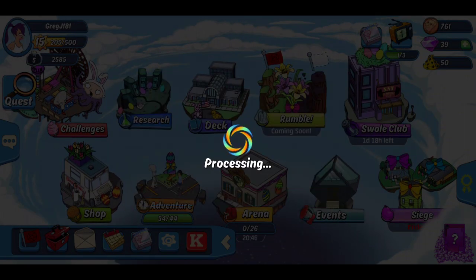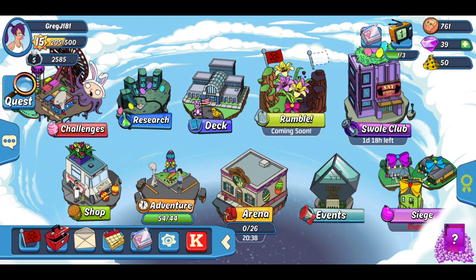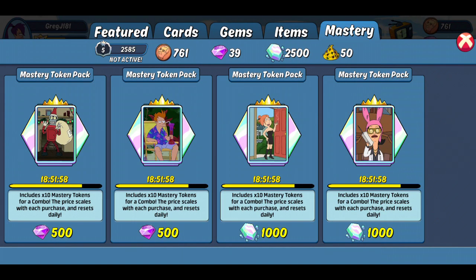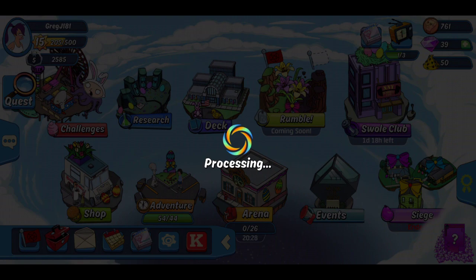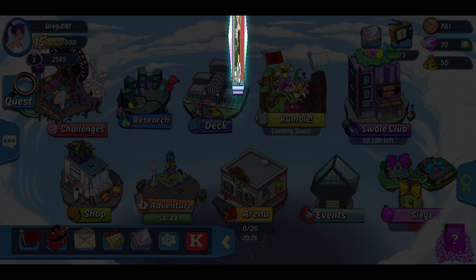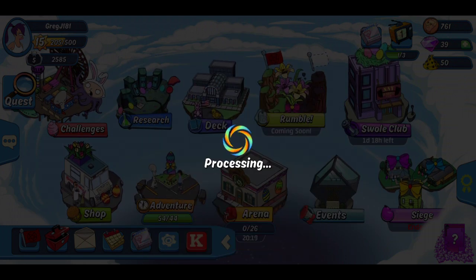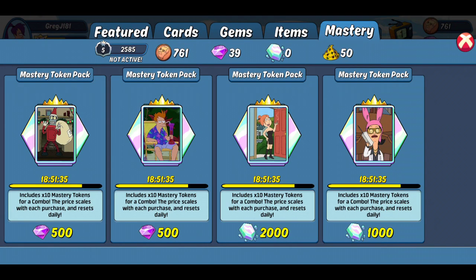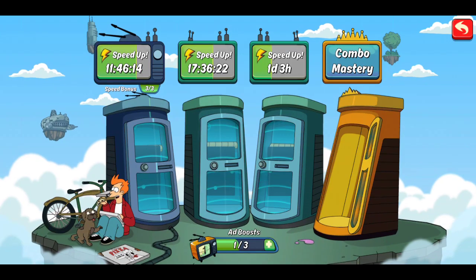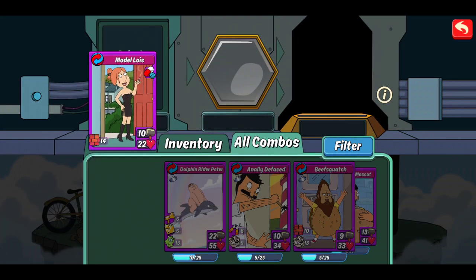So let's buy a hero's token crate. And let's finish this off by buying some mastery stones for Lewis. Let's go to our research — here's one of our research cards. It's just our mastery. I thought we were actually ready to do something. Okay so we can do model Lewis.